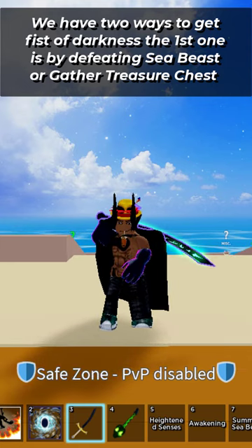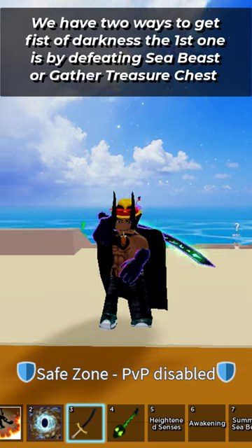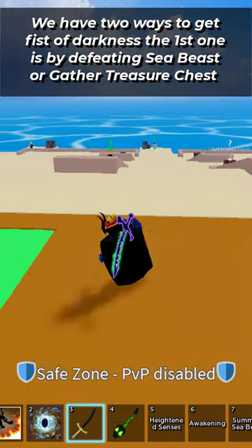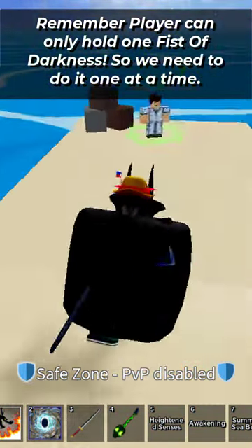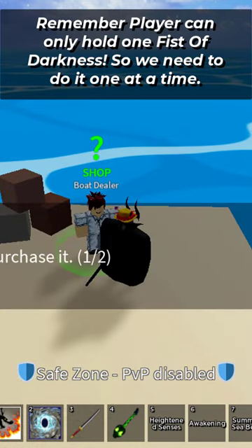We have two ways to get a Fist of Darkness: the first is by defeating a Sea Beast or gathering a Treasure Chest. Remember, a player can only hold one Fist of Darkness, so we need to do it one at a time.